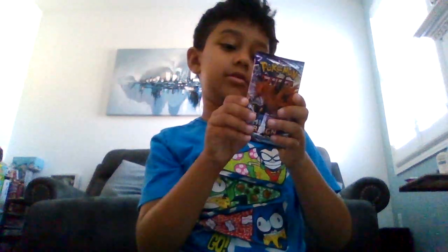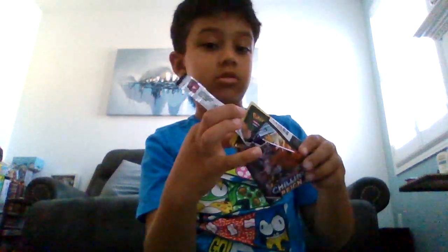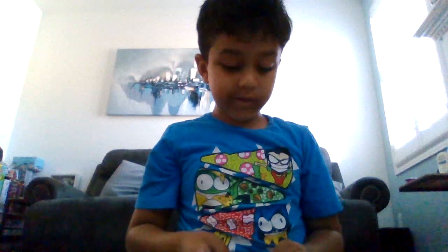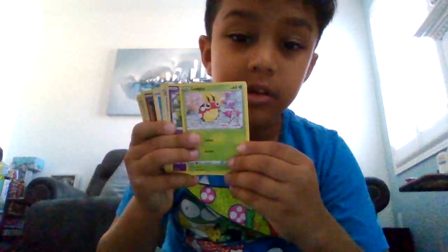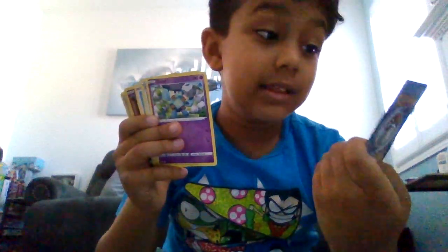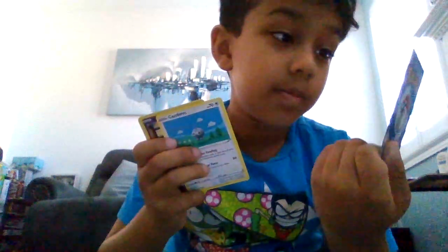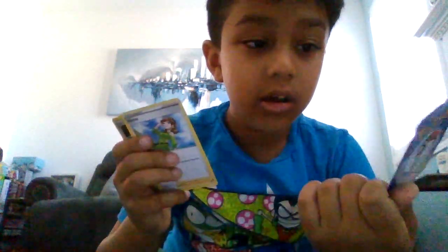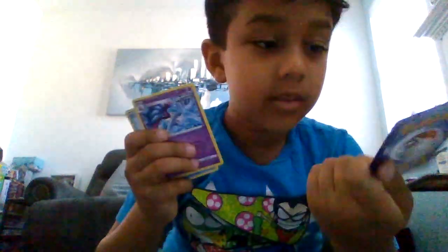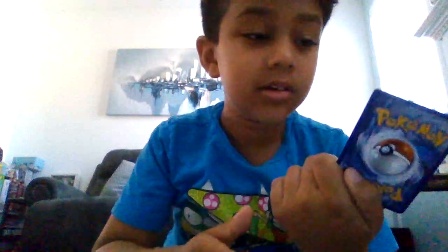So this is my Chilling Reign pack, let's get it open. I really like that Galarian Zapdos on it. Here's our code, and it's three from the back. Our energy. Lady. Ledyba. Goldeen. A Crushing Gloves trainer. Whirlipede. Castform. Shoppit. Swirlix Honey. Kilian. Malar. Lapras.